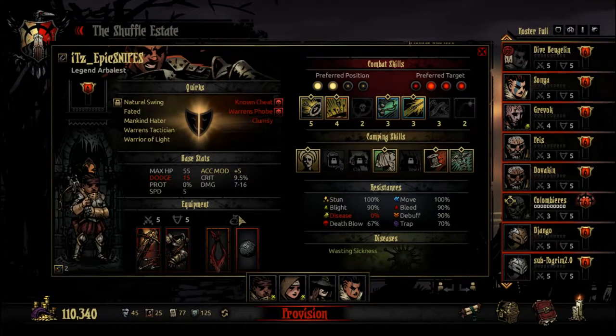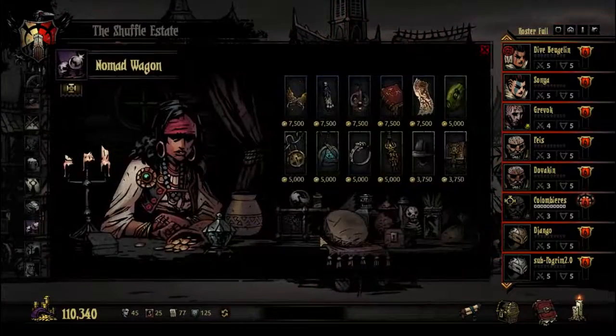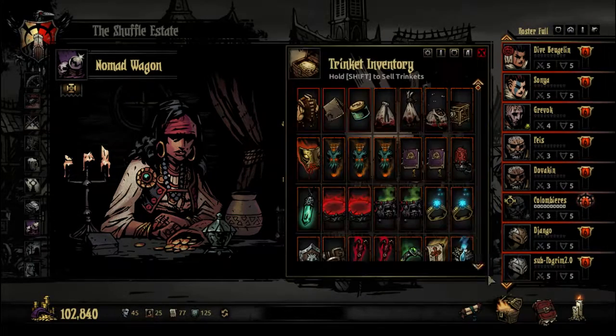My goal is that she just one-shots the dude, hopefully. She has the clumsy quirk. Before we start, I'm actually going to spend some gold here. I think I've seen this one time outside of the wagon, and this looks like it makes slot two cleric, or vestal, really good. I just see so many positives here and like one negative. 15% stress damage does kind of suck, but this thing literally does everything else, and then you can use like a book of sanity. So we're going to buy that.